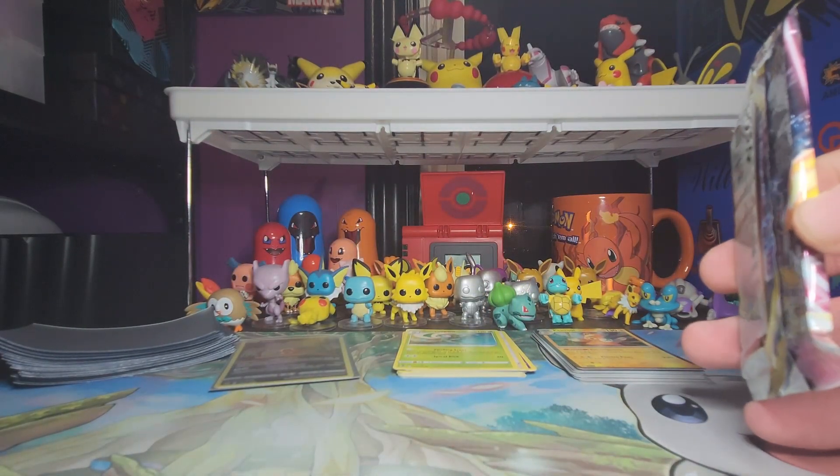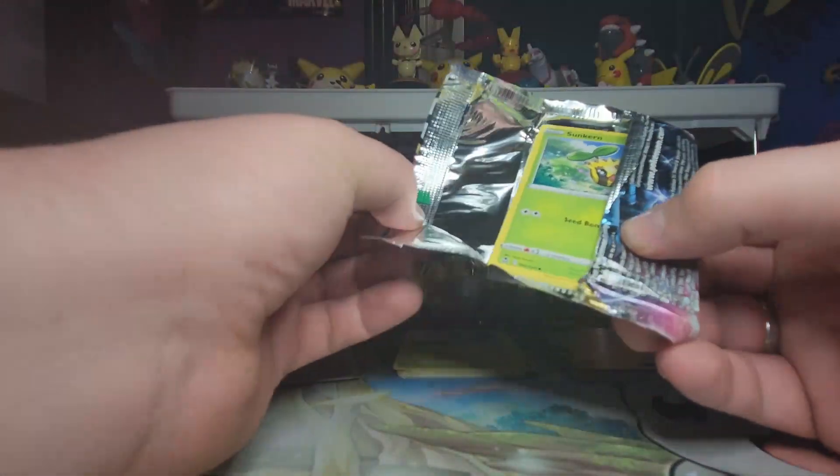So the next tin would be the Pawmot tin. So far we have one point for Fuecoco. Let's see what the Pawmot tin can get us.